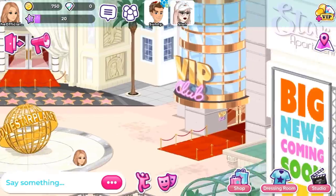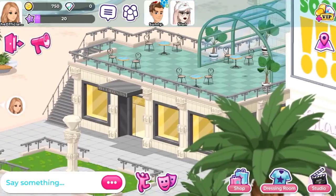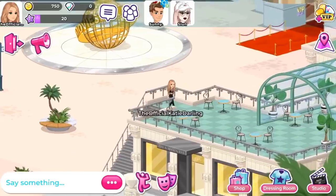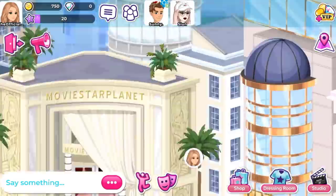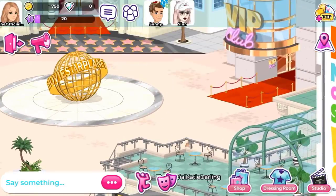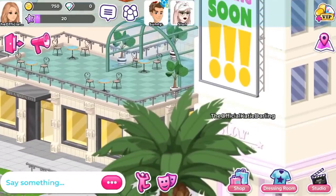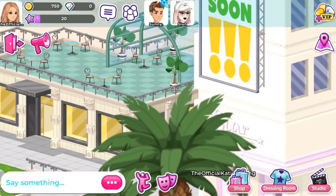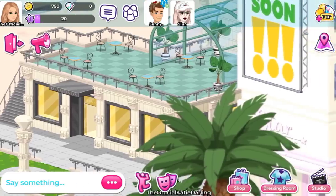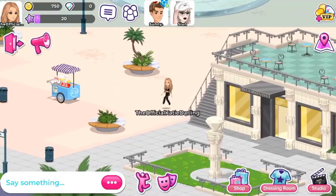I wish you could interact with the background — like sit at a table, or see that stand with the food and actually get food from there. I tried to go into the VIP club and it didn't let me in — maybe because I'm not VIP or maybe because you can't enter through there. Going through a building, apparently there's big news coming soon. I wonder how long they've been working on this. This isn't quite what I expected, but I'm not disappointed — I'm kind of bored though; there's not much to do.